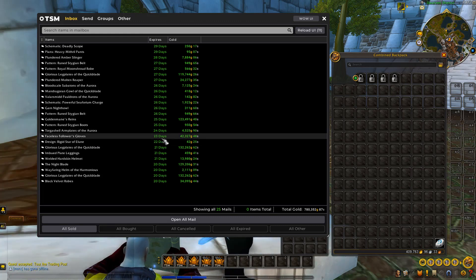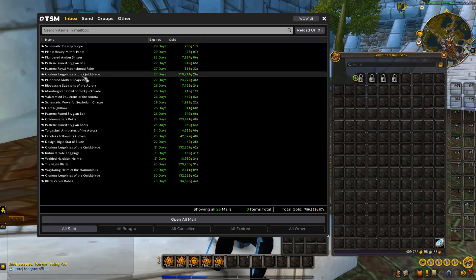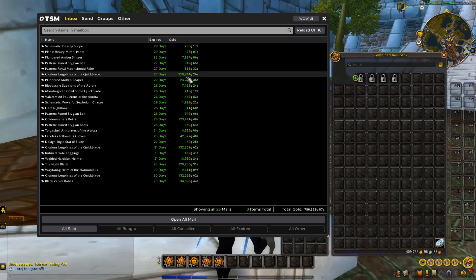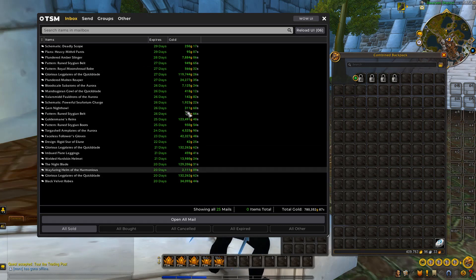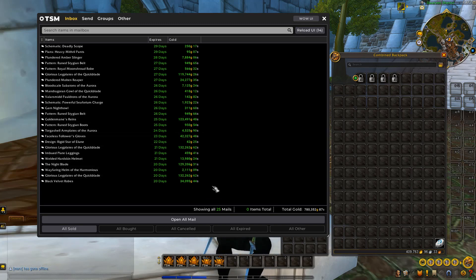The Faceless Follower's Gloves went for 42k. The Golden Mane Rain sold for 123k — that's a BFA mount, a good sale. We actually sold three pairs of Glorious Plate Legs. These ones went for 119k, so we've sold three of those for nearly 400k gold just in Glorious Plate Legs. That is a ridiculous flip.